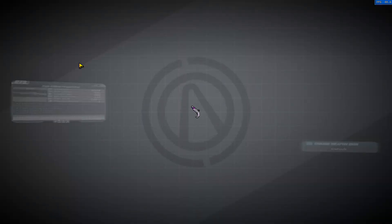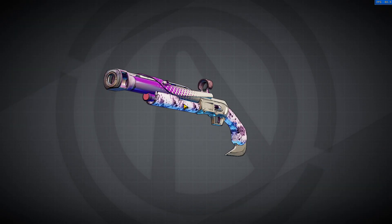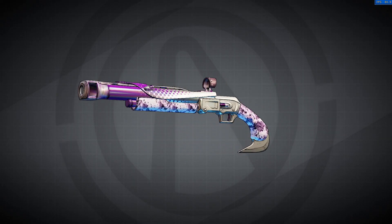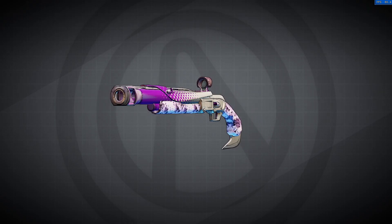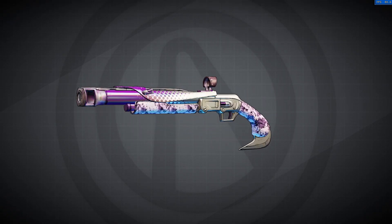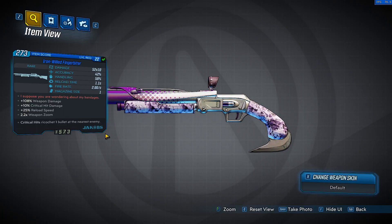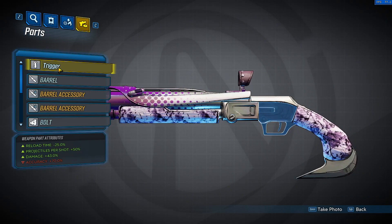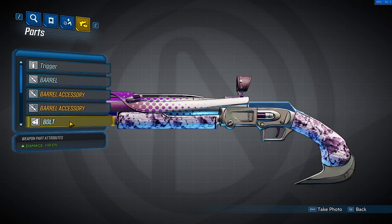Let's go into inspect. So here you go — this is the actual gun skin itself, which has that beautiful purple-to-white splatter on it with the polka dots and the normal barrel. Super amazing looking weapon. Let's take a look at the parts. We have the trigger, which affects reload speed, and the barrel accessory up here, which is minus importance to accuracy, and the bolt.